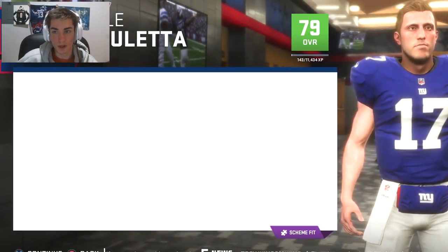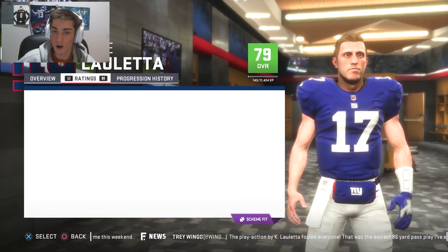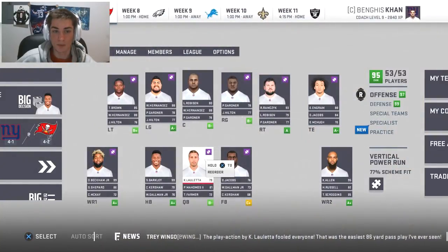We're going to go into a strong arm here, hopefully increase deep accuracy. Throw under pressure goes up, which is actually pretty good — up to an 80.